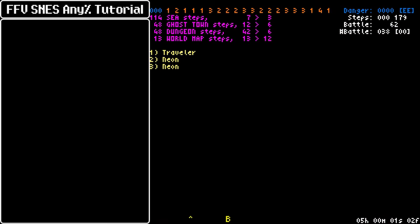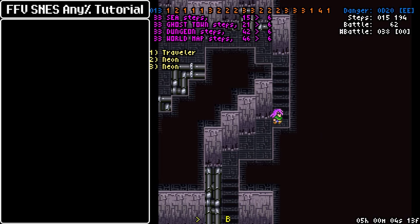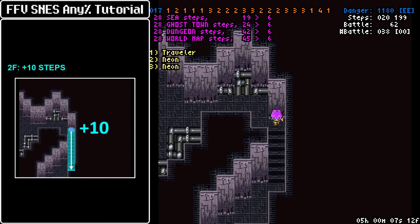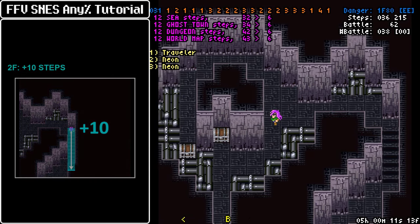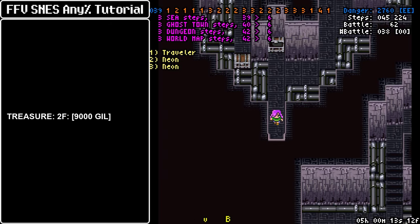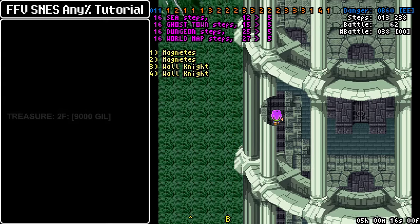You can save here if you want — that room doesn't advance the danger rate either — but this room does have random encounters and you want 10 steps here. So after climbing the stairs go back to the bottom; that's 10 steps right there. Also grab the chest for some easy accessible money to keep on fueling Giltos.